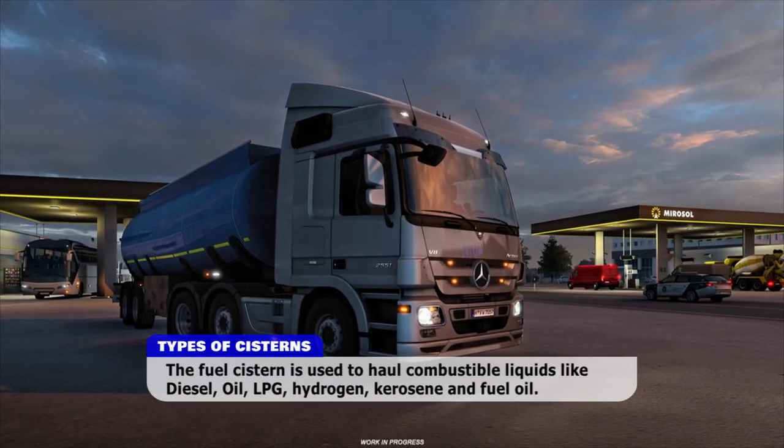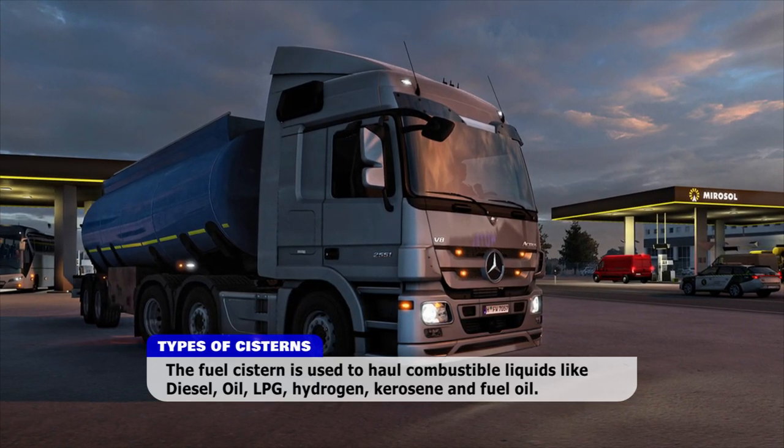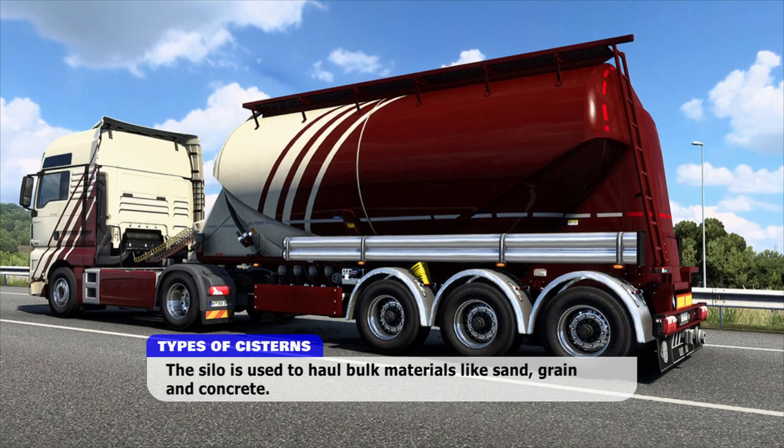The fuel cistern is used to haul combustible liquids like diesel, oil, LPG, hydrogen, kerosene, and fuel oil. The silo is used to haul bulk materials like sand, grain, and concrete.